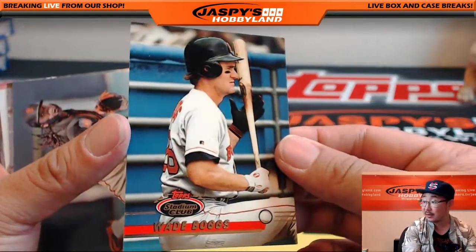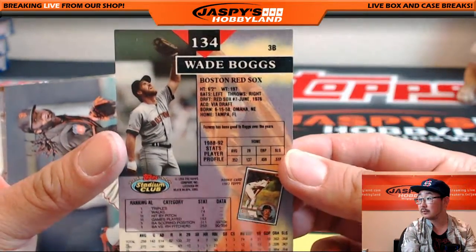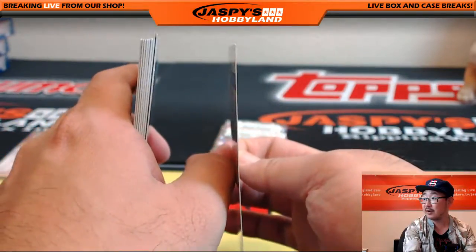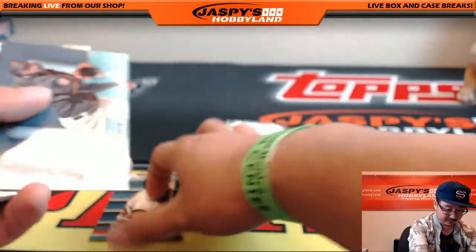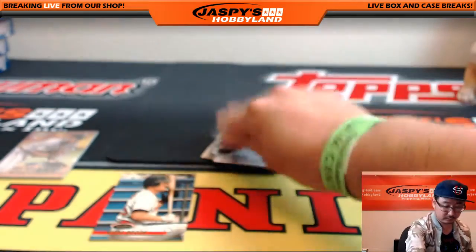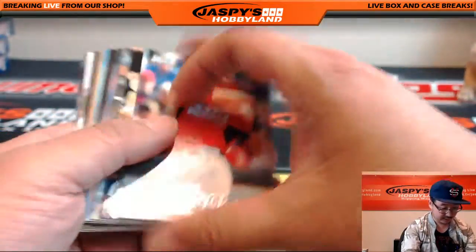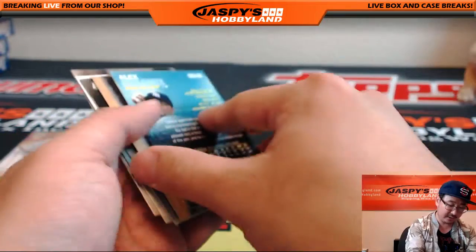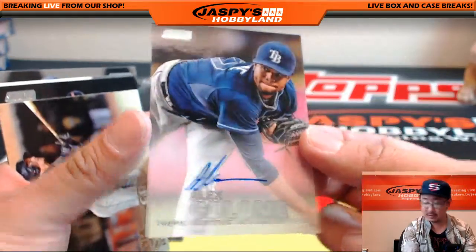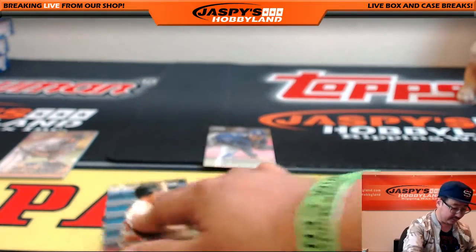Johnny Cueto Black Foil. Willie McCovey Legends die-cut. And there it is — Alex Colome autograph! Nice one for the Tampa Bay Rays, going out to Riley Card Collector. Kyle Seager for the Mariners, Gold. And that is that, ladies and gentlemen. Thank you very much, folks.